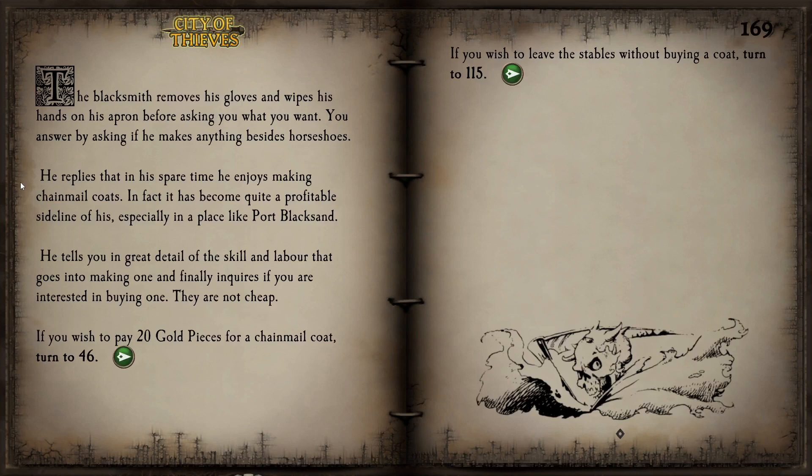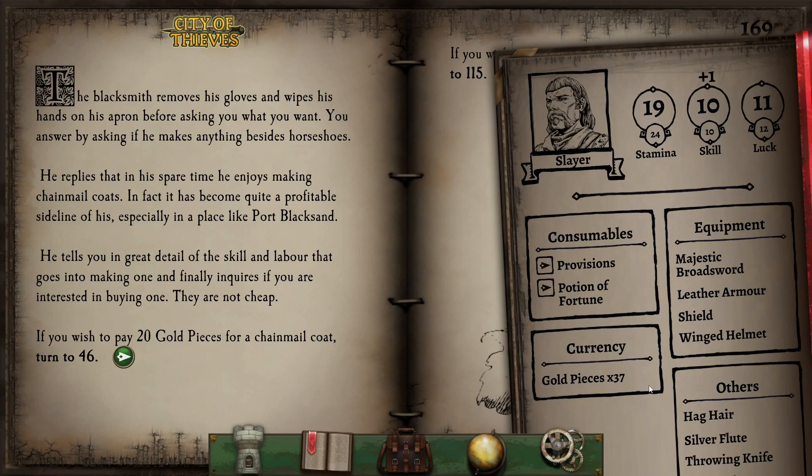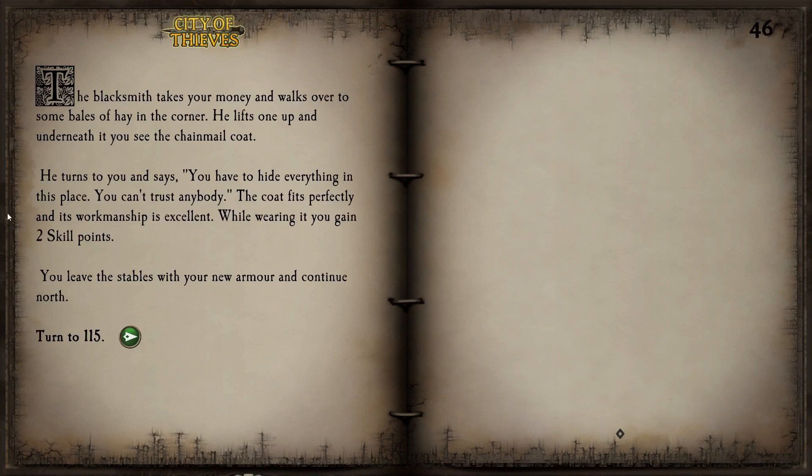The blacksmith removes his gloves and wipes his hands on his apron before asking what we want. We ask if he makes anything besides horseshoes. He replies that in his spare time he enjoys making chainmail coats — quite a profitable sideline in a horrible place like Port Blacksand. He tells us in great detail of the skill and labor that goes into making one and finally asks if we're interested in buying one. They cost 20 gold pieces each, but we can afford this.